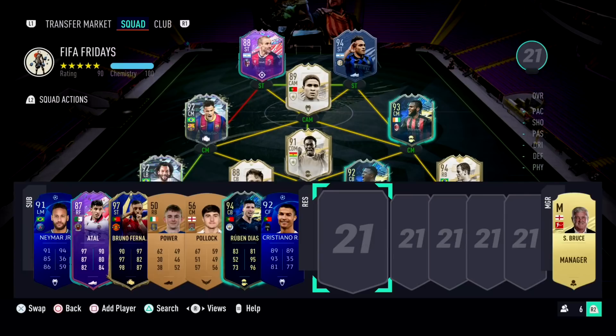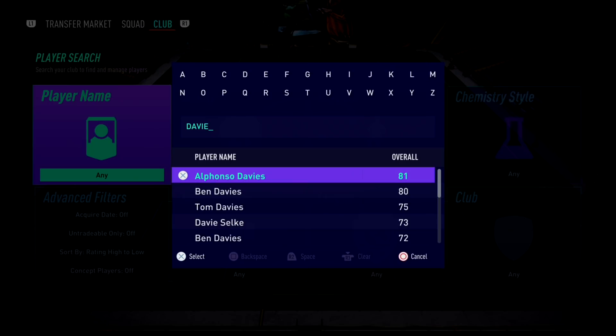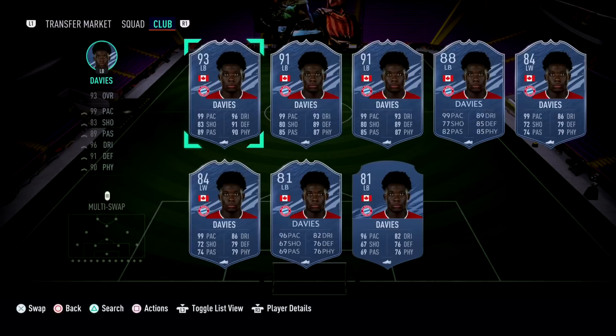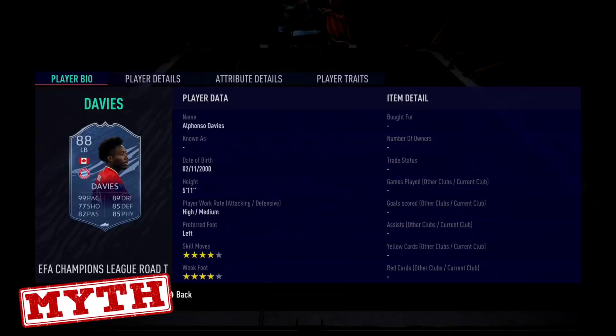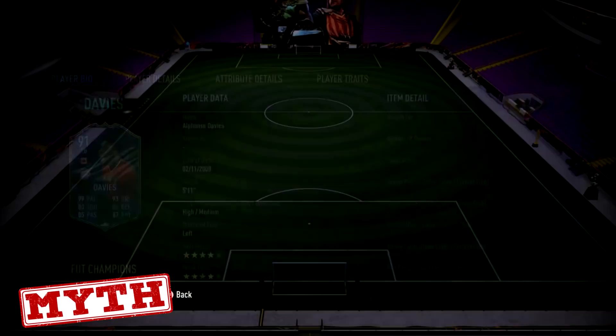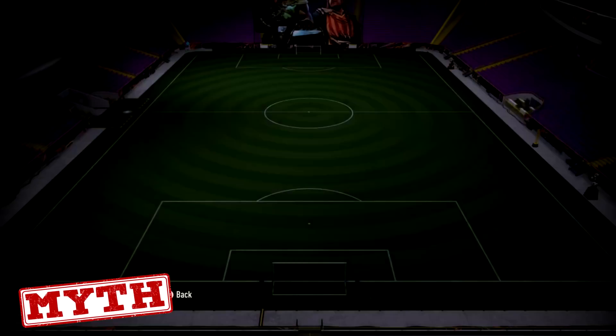If you go to your current squad and look at which player has potentially got four cards that could hit 99 pace - which is actually a ridiculous achievement, by the way - the name is Alphonso Davies, who obviously plays at Bayern Munich, wonderful player. He is the only player, I believe, in Ultimate Team who does have 99 pace on four separate cards: an 84 informed card, the 88 rated UCL road-to-the-final card, the 91 rated FUT Champions card, and then the 93 team of the year. Incredible achievement for Alphonso Davies. That might change soon with more cards coming out, but that is a phenomenal achievement by one of the fastest players in the game.